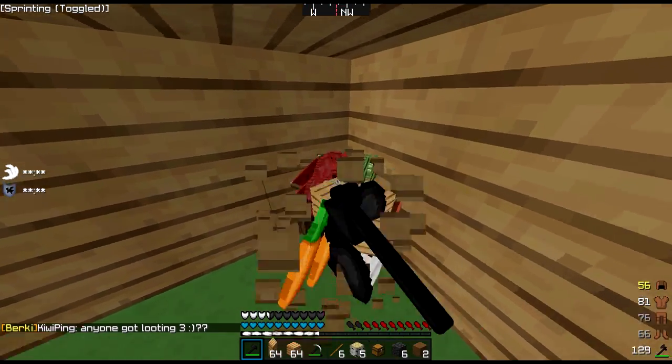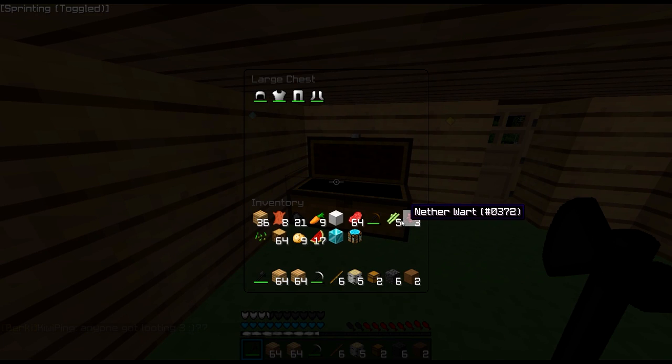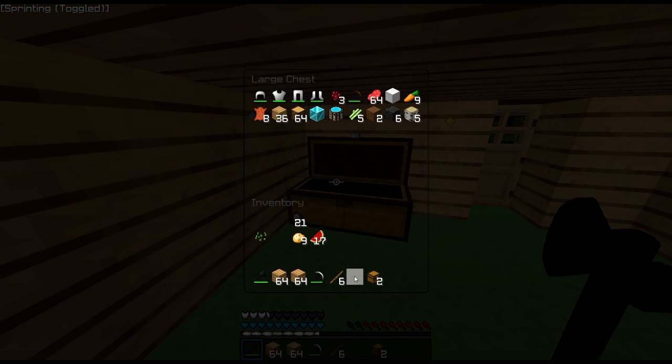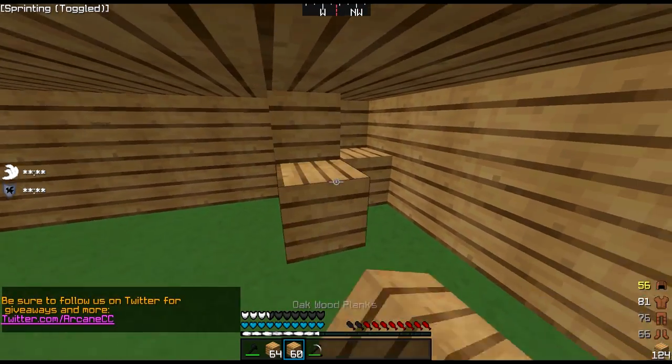If we head onto the inside, first let's break this and move everything into the other chest. Let's put everything in here, and then we can move this wall in. Let's go two in — let's do this.